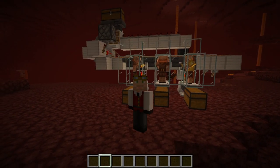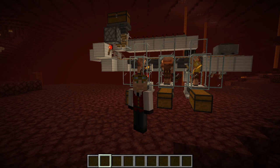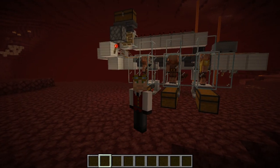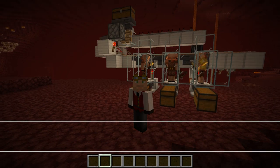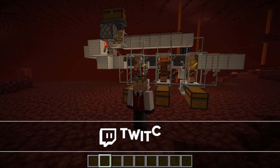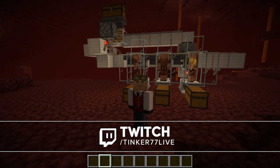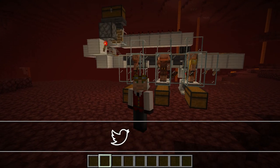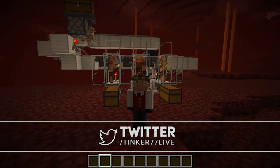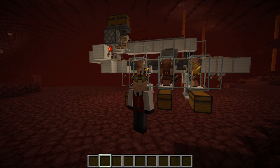Hi guys, welcome back, this is Tinker 77 and today I'm going to show you how to build this piglin trading system. It features a couple of nice things: it's fully automatic, it does have automatic droppers which will give them the gold, it has an even distribution system using a hopper minecart, and it also has a way of automatically kick-starting the entire system when you put gold in the double chest. So let me show you how to build this.